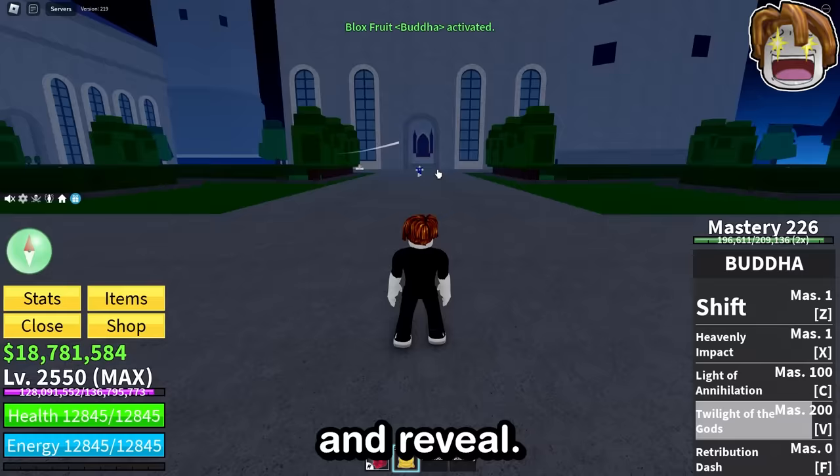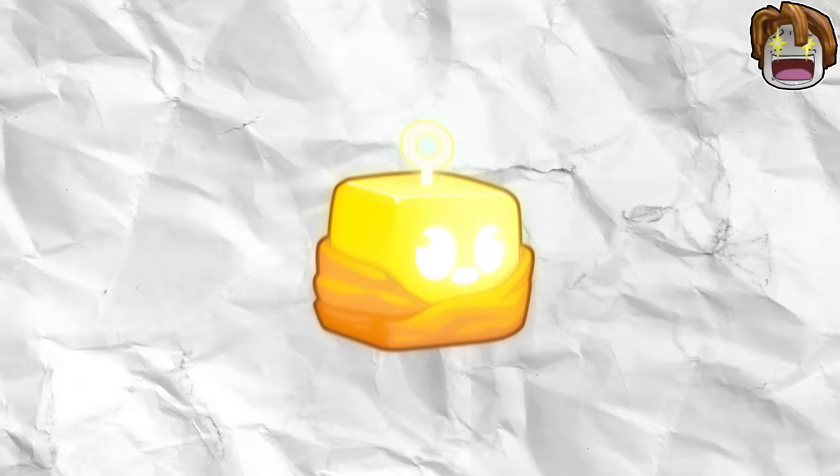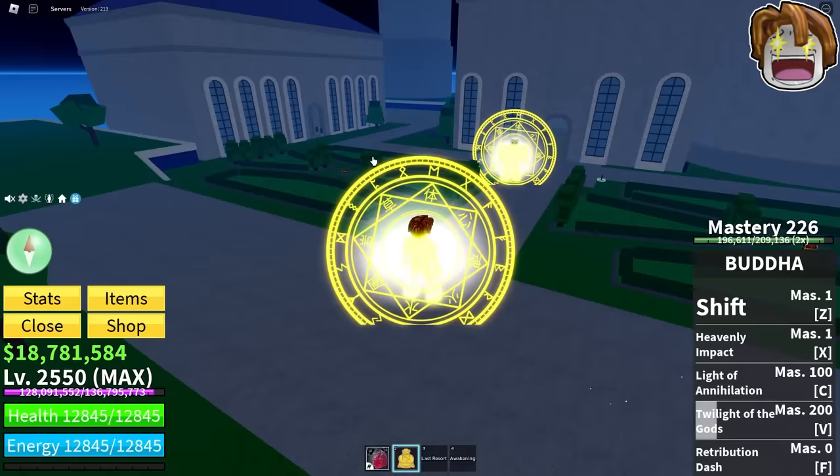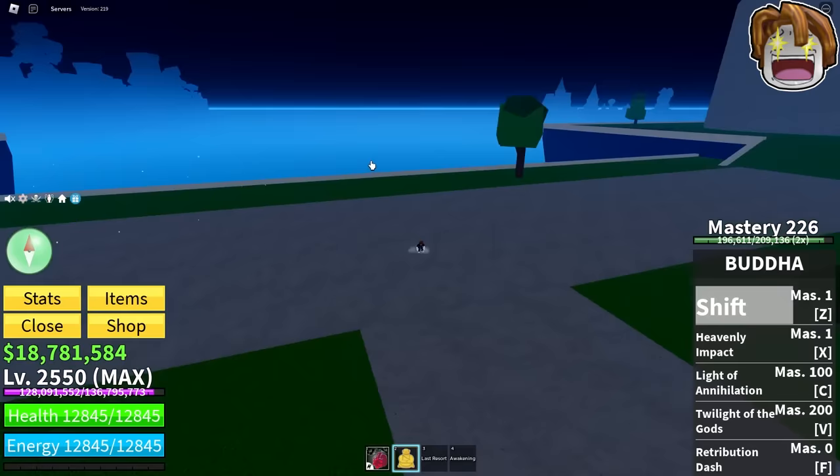Next one — this has got to be the fruit now. Reveal. Yep, we both turned big — it's gotta be Buddha. If it's not, they're just making up new fruits. There it is — oh, it's like the robes, I get it now. So we both get a Buddha fruit to use if we want.